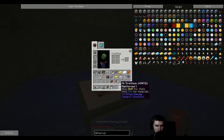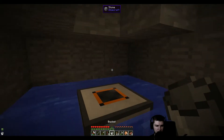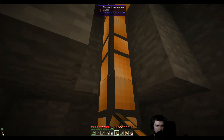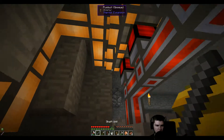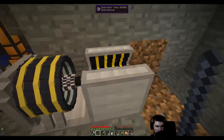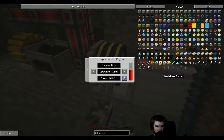There we go. Aqueous accumulator in the middle, and then we need fluid ducts. Let's start on this side. There we go — so they now have enough water. How are you doing? How much do you think we need? Shall we just try it?